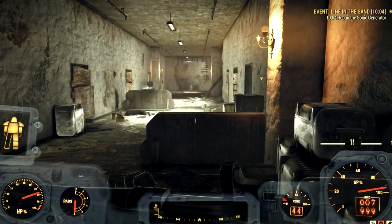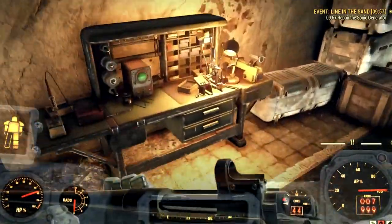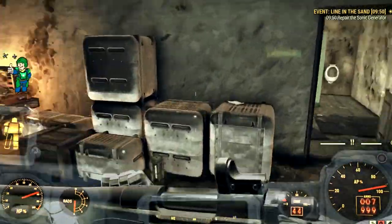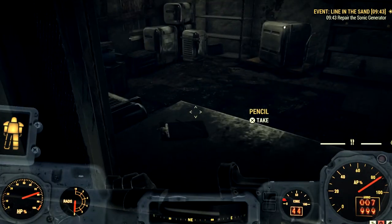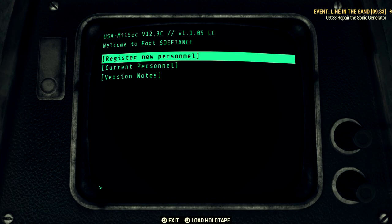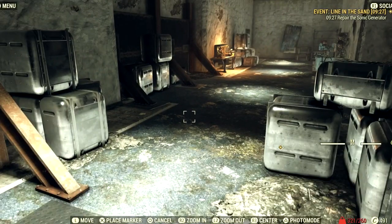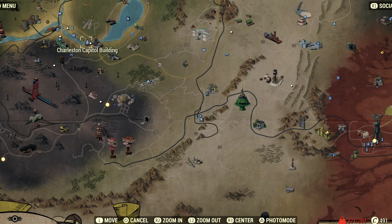Once you get to the third floor, come across this way. There'll be a whole area with a tinker's workshop, a weapons workshop, a room with notes, and a quartermaster room with ammo. What you need is this terminal right here. Get on the terminal and register new personnel — it's going to tell you that you don't have an ID. So you need to go get an ID, and you get it all the way over at the Charleston Capital Building, which is our next destination.